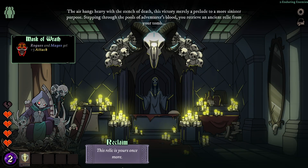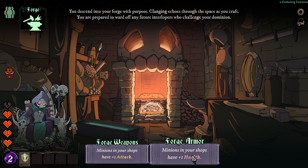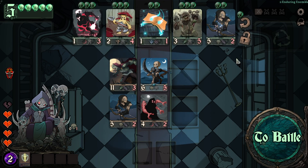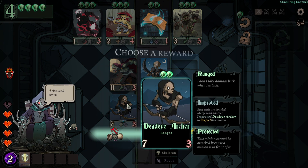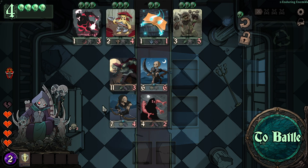Here we gain the relic — permanent. Now we're visiting the forge: we can either forge weapons, giving minions in your shop plus one attack, or forge armor, giving plus one health. I'll go with attack because I'm a ragey boy. Now I want to upgrade my archer — perfect, he goes up again — and I want skeletons to gain more health, so they gain plus one health.